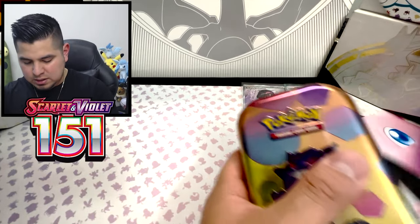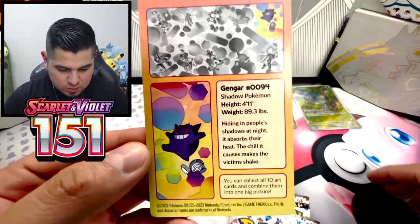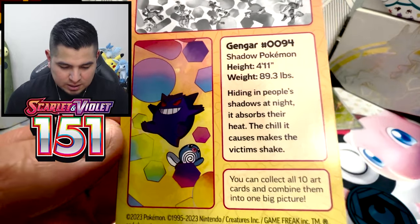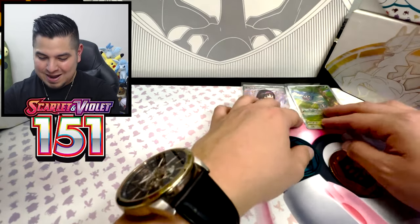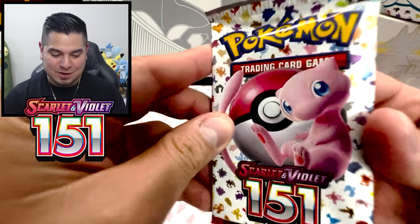Tin number two — we got the Gengar tin. What up? Gengar number 94, Shadow Pokemon. Dude, you are four feet eleven — I'm going to get spooked by you. Check out this coin. Hiding in people's shadows at night, it absorbs their heat. The chill it causes makes the victim shake. Dude, that is creepy. I'm not even going to question it.